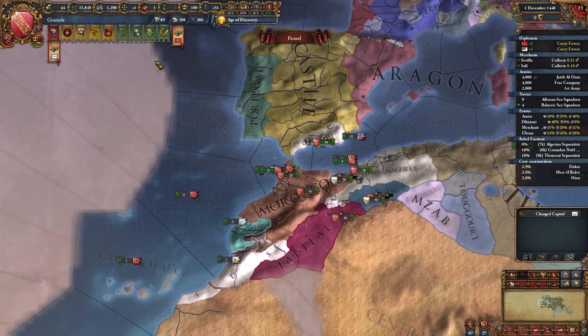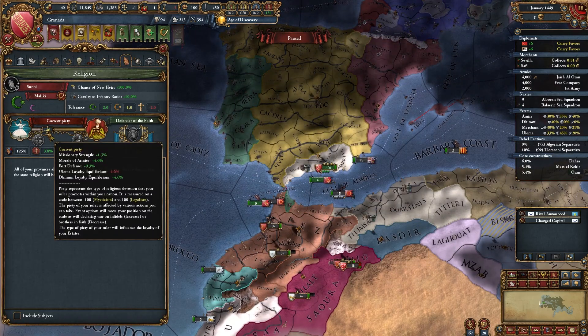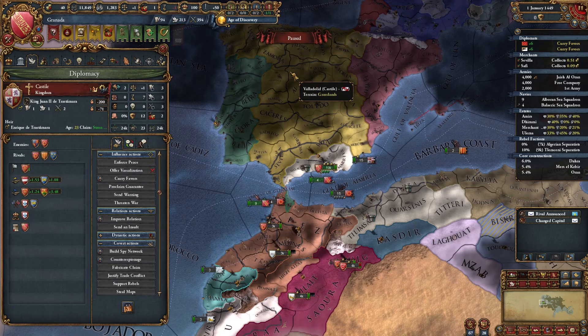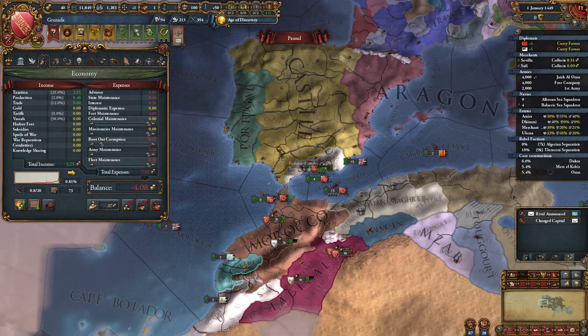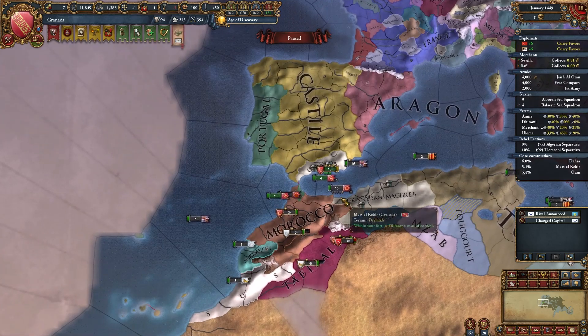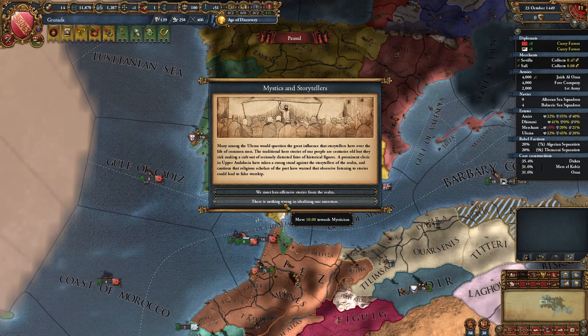You need to make sure everything goes smoothly. I haven't had these events yet, but they exist — where you can choose between legalism and mysticism. Choose mysticism for morale of armies. Castile has plus 15 morale of armies from the start, and you need to somehow match it. You need every advantage you can get. Don't worry about loans — Castile will repay everything. Always choose mysticism.